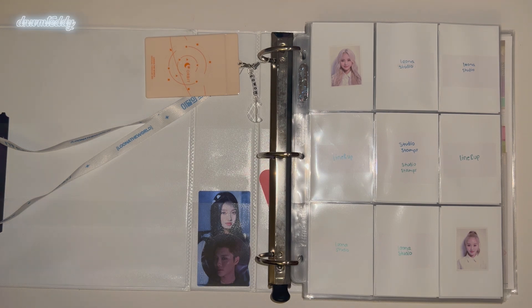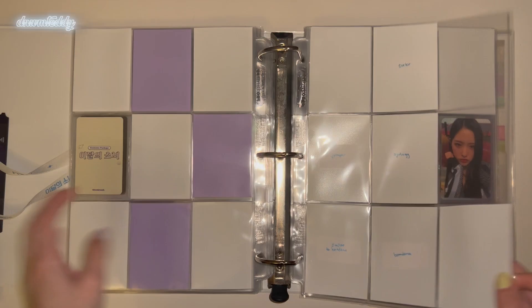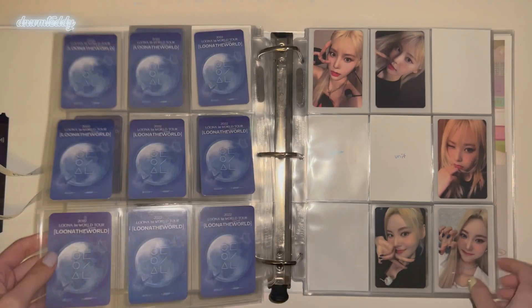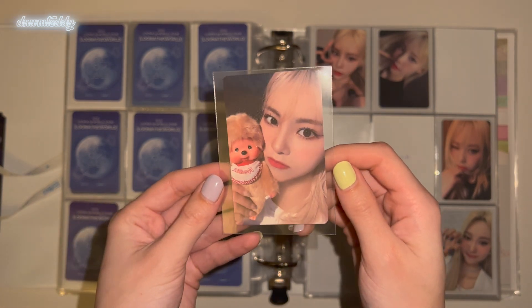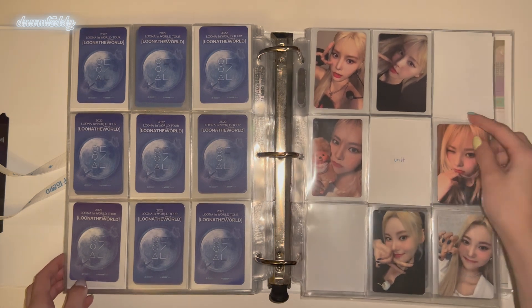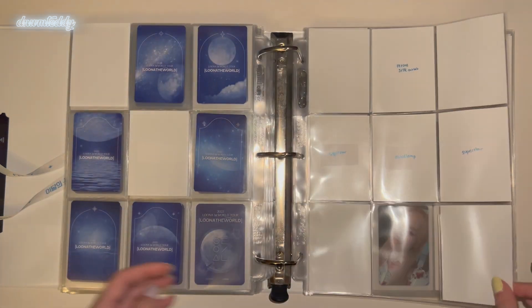Let me grab my non-album Loona cards. I have these cards — the other cards I have marked spaces for are in this box. For the Soul Trading Cards, I'm collecting one card for Olivia and one for GoWon to fill up the page. I have Mochi JinSol — very cute. I'm just missing her unit with Choerry because I actually have a GoWon card on the way for this too. I wanted either Matcha or Santa Monica GoWon but I couldn't find it, so I just settled for a random one. I also have this — for the Finale photobook, I have JinSol's card. I also have GoWon and Olivia's but I don't think I'm gonna keep them.